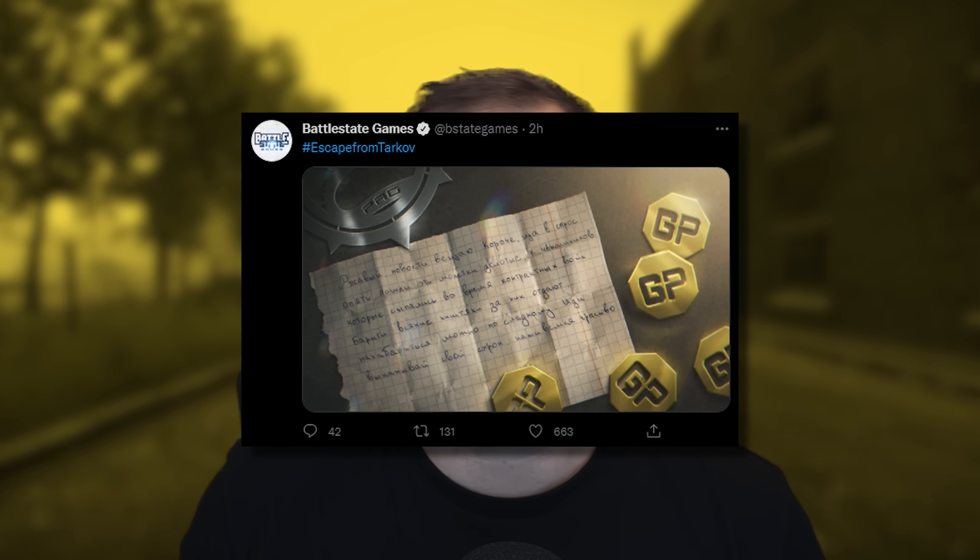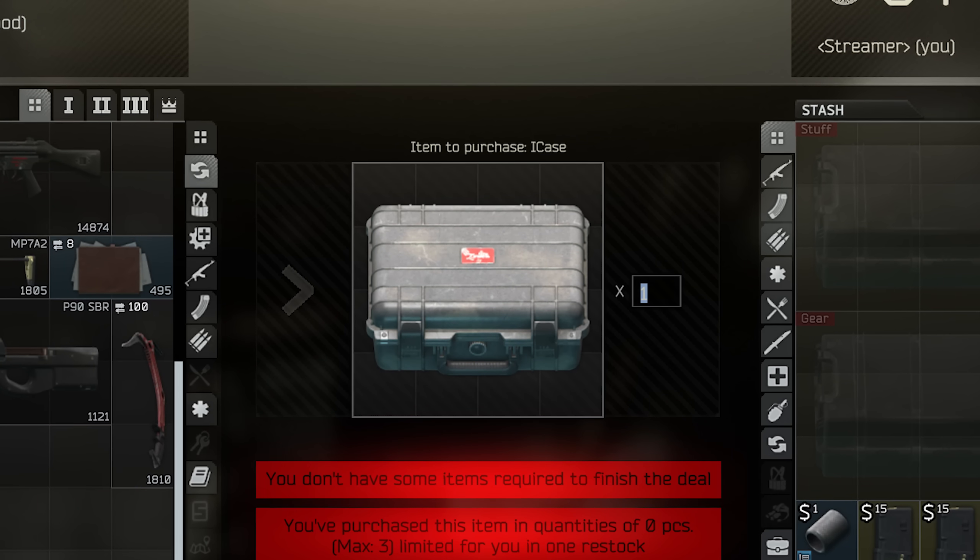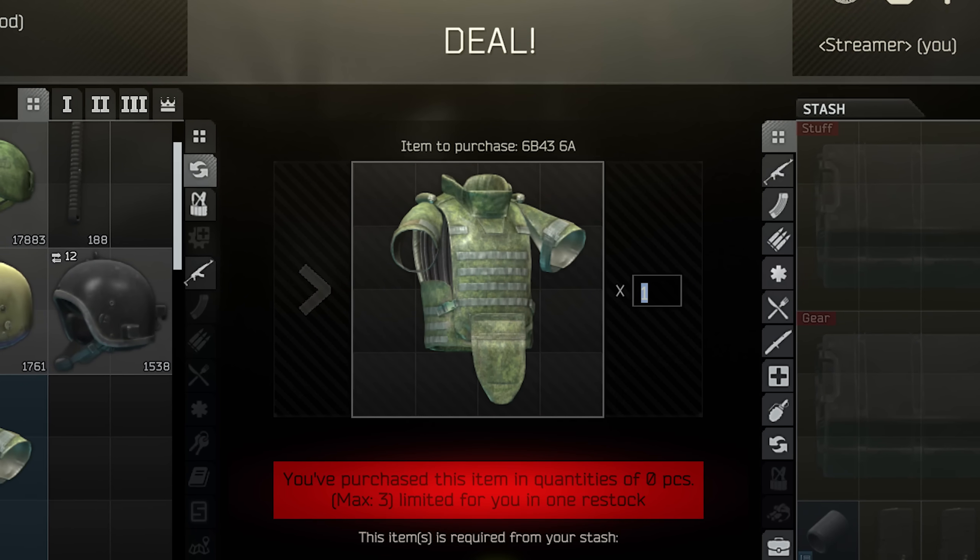In summary, Battlestate Games posted a tweet on their Twitter stating that GP coins are like a new event. They do this kind of theme every week or two, depending on how they feel. With the GP coin event, you are going to be able to use them for barter trades — you get a lot of cool guns and armors, nice and cheap.